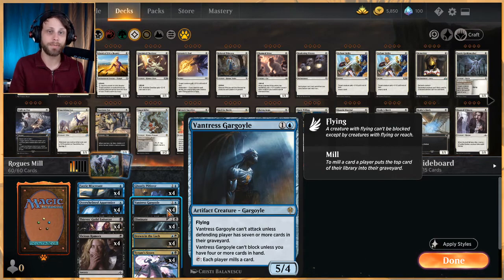We also have Vantress Gargoyle, which acts as a really strong beater for this deck because it's pretty easy to get seven or more cards in the graveyard. It also helps mill cards — you can tap it at end of turn even if you can't attack or block with it, just to make sure you get a card milled each turn.